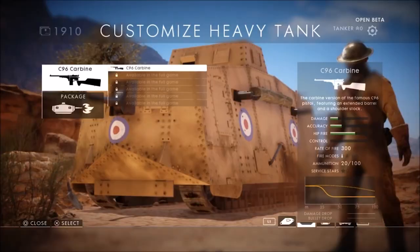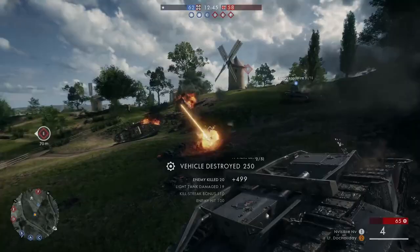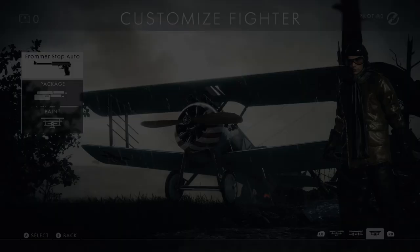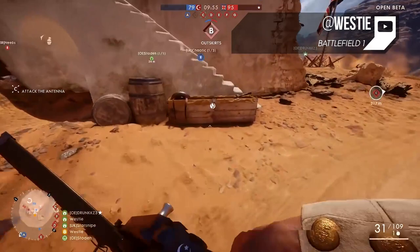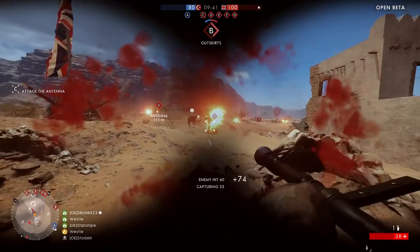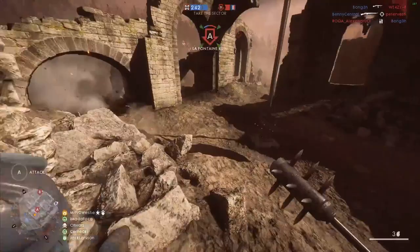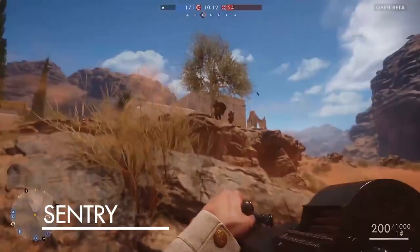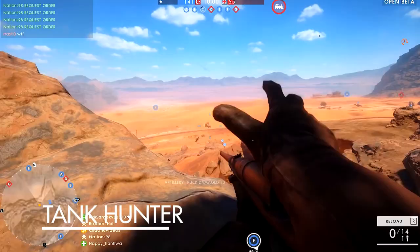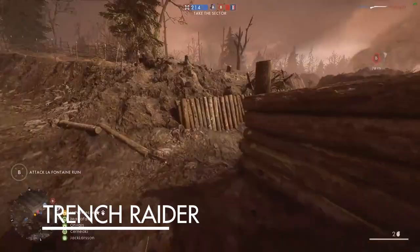Three of the new classes are vehicles spun out into their own full-fledged class option at the spawn screen instead of being something out in the field that you can get into. The player can spawn as a tanker, an airplane, or horseback cavalry, depending on the level. The rest of the classes are the Elite classes, which are pickups that the game will randomly spawn in the middle of the match and anyone can use. From these pickups you can become a Flame Trooper, a Sentry, a Tank Hunter, or a Trench Raider. The Flame Trooper makes you resistant to fire and chemicals and gives you a flamethrower. The Sentry soaks up damage and walks around very slowly with a really big gun. The Tank Hunter hunts tanks with plenty of guns and grenades. The Trench Raider is the juiced-up version of the Assault class with faster movement speed and more powerful weapons.